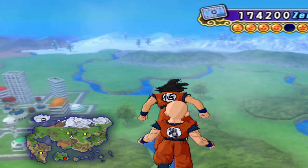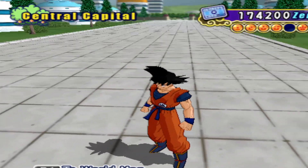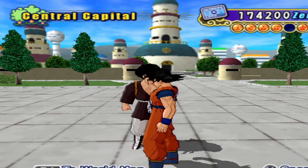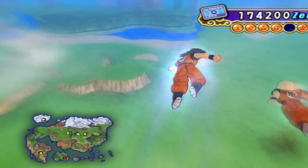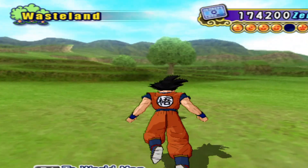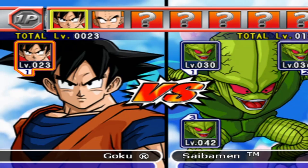We've got a few areas to explore first. Let's try Central Capital. Any Dragon Balls? No? Okay. Let's go down here. What's down here in the wasteland? Anything? No. There's a Cyberman here. Should I fight it? Yeah, why not? Let's get a bit of practice in. A lot of enemies.